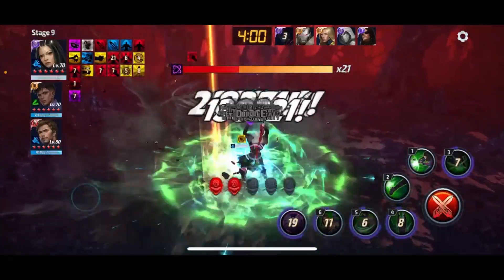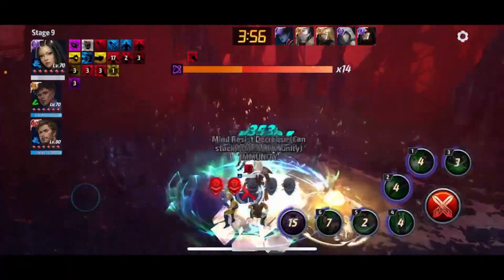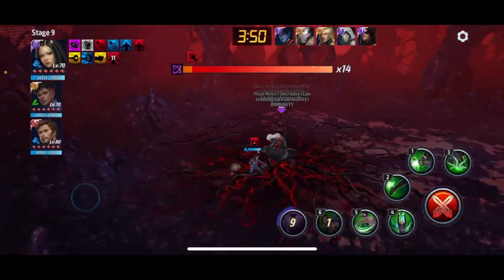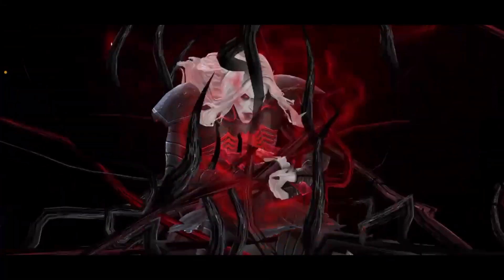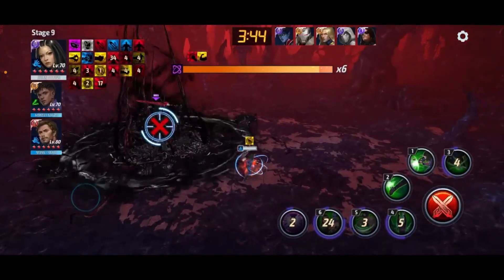Her rotation is 5, 3, 4. Regular rotation — you have to have a little bit of delay so she gets some of her skills off. The transcendent rotation is the exact same thing except you're starting off with the 6, then into the 5, 3, 4. Pretty simple. You got about a second delay after each skill you press — you can't just insta-cancel. You make sure you get all the damage.